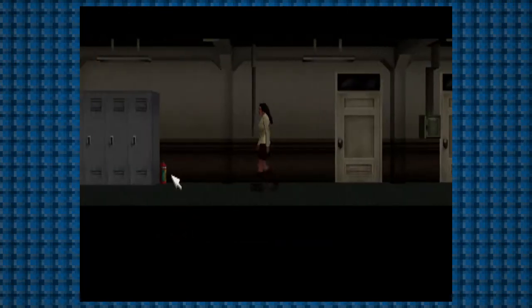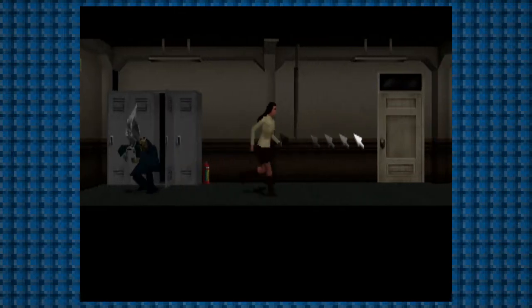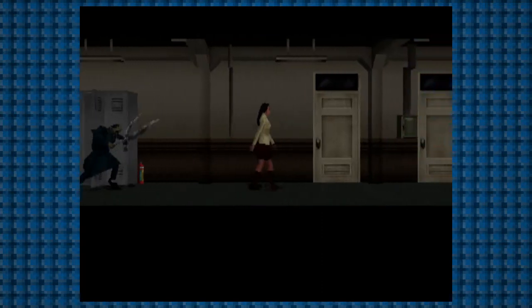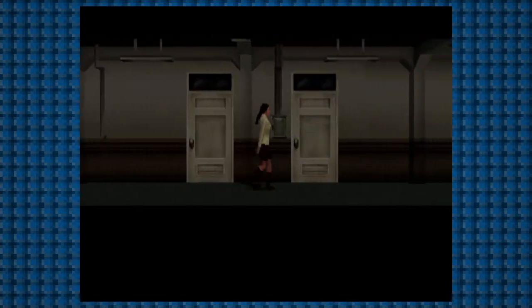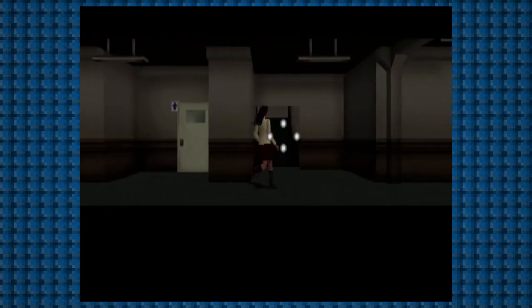You're forced to examine a lot of objects in the environment for clues or items to help you progress. When examining objects, occasionally Scissorman will pop out to spook you. This means you're going to have to be very choosy with what you actually examine, which can make finding what you need run the risk of being forced to run and hide and then return later after you've ditched Scissorman.